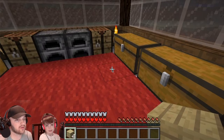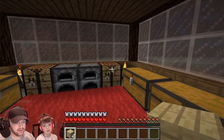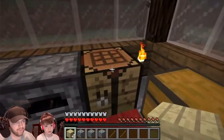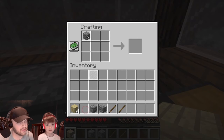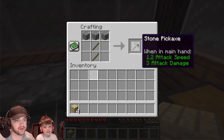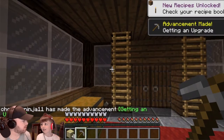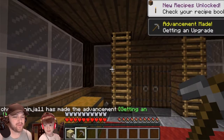Next we need a stone pickaxe, and this one you actually need the crafting table — you can't just do it from the inventory. Walk up to it and press B on it. The recipe is cobblestone across the top and a stick in the middle. Click it to craft it, then hit escape. Now I have a stone pickaxe — that's the thing we always see kids with for Minecraft, like the stuff they sell at the store.